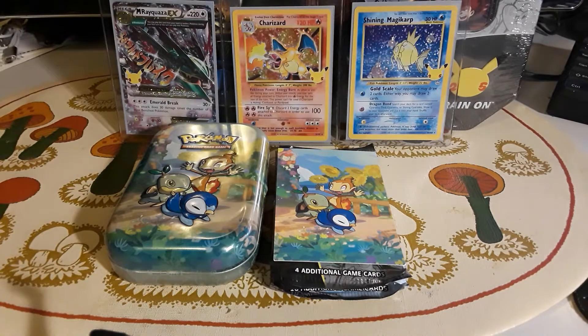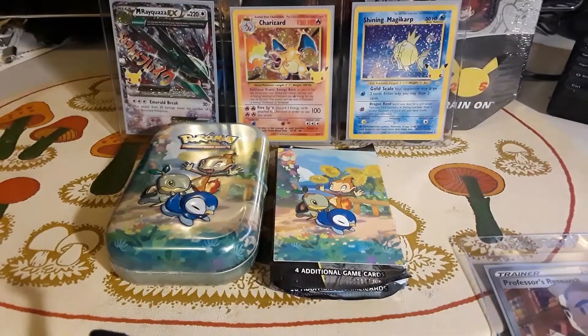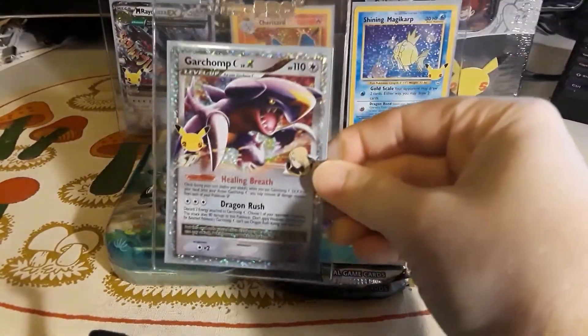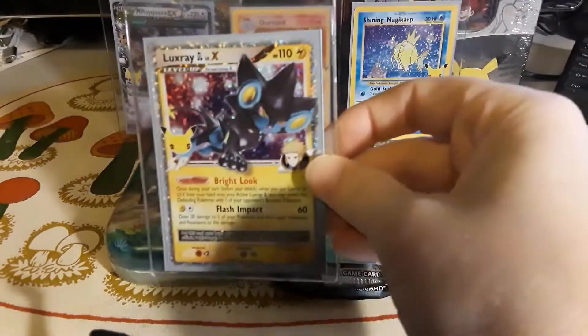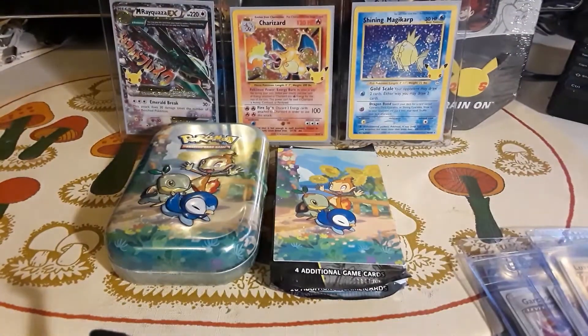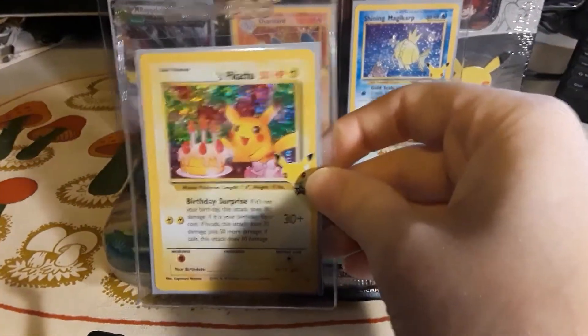As you can see in the back are my best pulls so far. I finally got that Rayquaza VMAX EX, I got the Charizard two or three weeks ago, and then on one of my last videos I pulled the Shining Magikarp card. I also got Professor's Research Blastoise, Garchomp, two of these Luxrays, and three of these Birthday Pikachus.